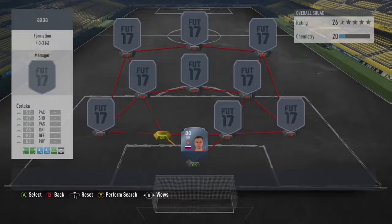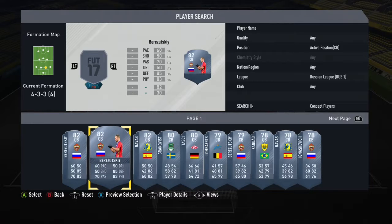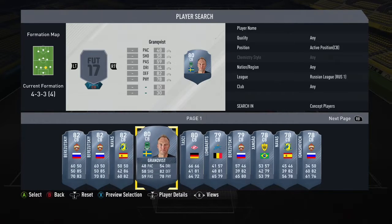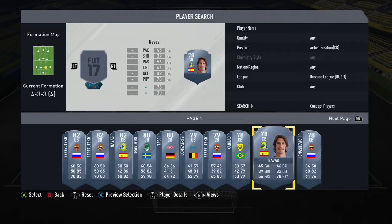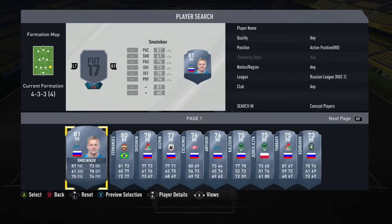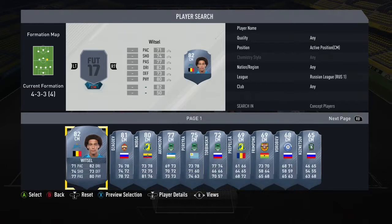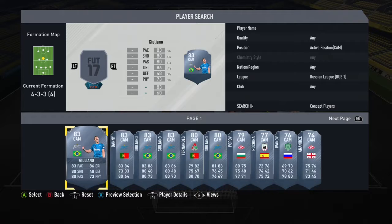Just take this dude, his discard. The next card that we're gonna take — those are informs, pretty sure that card's in-form too. Let's just go down and take the 78 Navas card, just because I'm pretty sure that is a rare gold card. So we'll take that in the right back. I played with this guy before, he's really good. And then we're gonna take Axel Witzel.